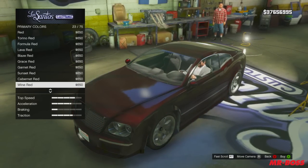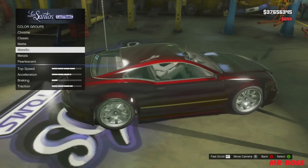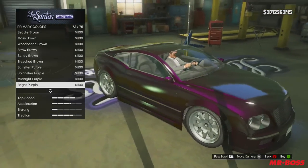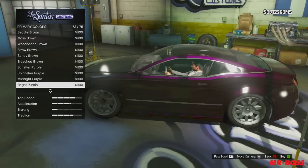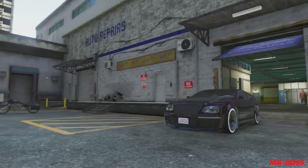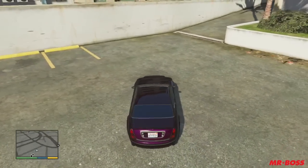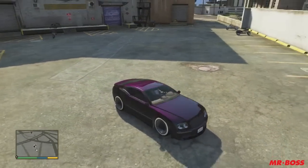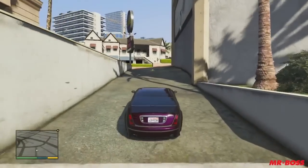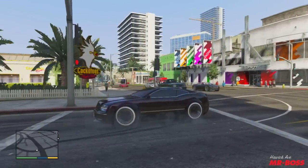Right here we are using the Cognoscenti Cabrio, and we're going with the wine red again — the same one we used before. Now we're going to be applying a bright purple to it. What this does is we're taking the wine red, an already dark color, and applying a brighter purple — a dark color with a little brighter overtone. And you can see this looks absolutely fantastic. I gave it the low rider wheels so I could take advantage of the custom white tires. This looks beautiful right here. It's purple, it's dark, it's got a hint of red in it. It's really sleek, really sexy — this one is probably my favorite out of all of them. This works really well on sedans and coupes, and I'm definitely going to be using this pearlescent combination in the future.